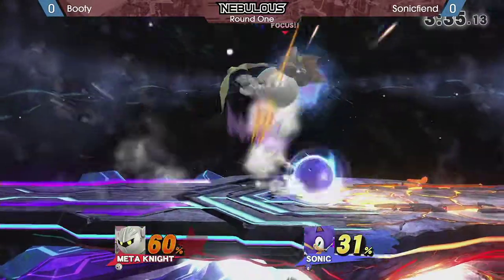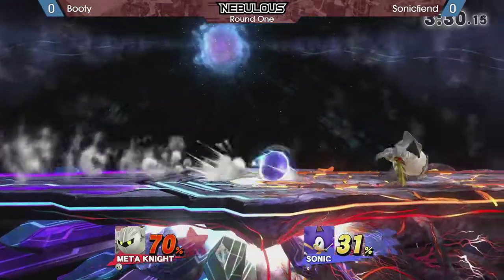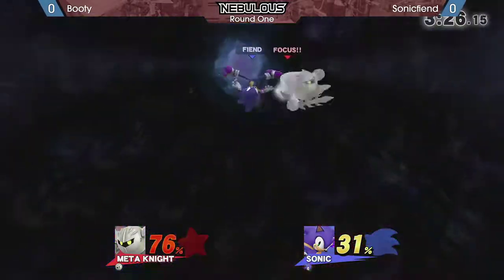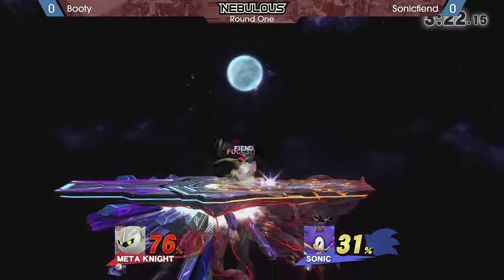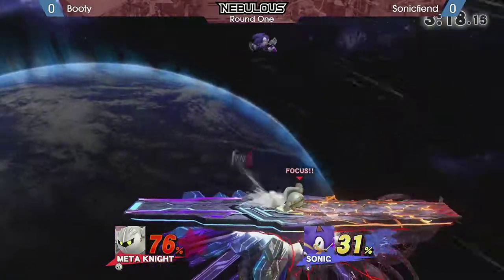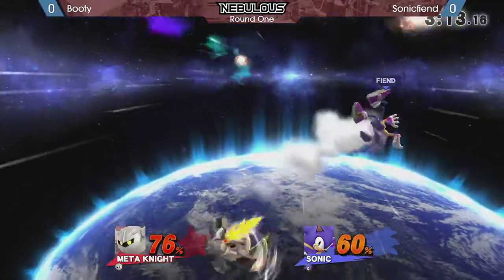Playing by the edge is really important versus Meta Knight, and Sonic Fiend is just running circles around him — going from one edge to the other. Booty is just running to wait for him on the other side at this point; he's having a hard time catching him. That was very tricky — that's like some 2014 tech. Sonic Fiend is like the epitome of the 2014 Sonic, to be honest. His up B situation is looking bad, but he gets out of it.